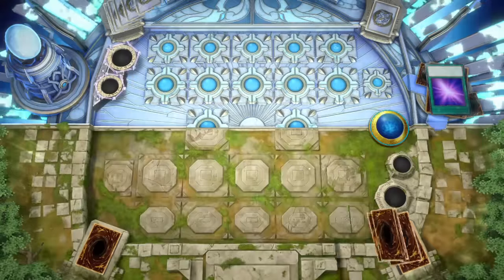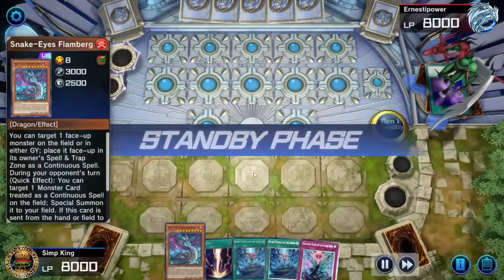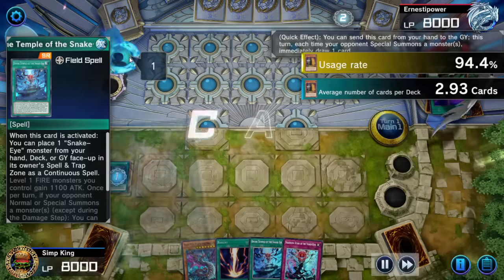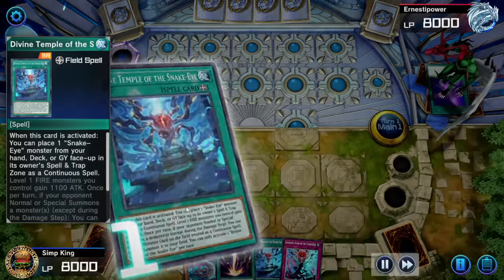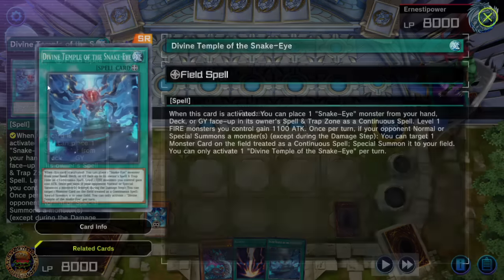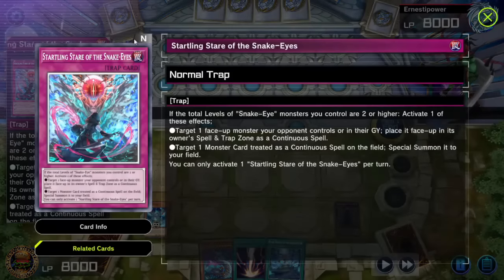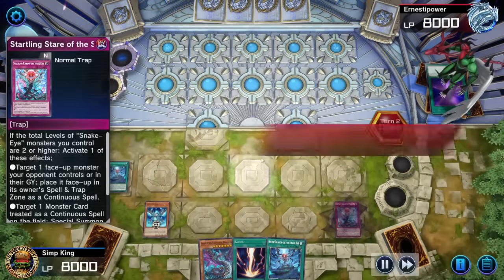Welcome to another video. Today we are testing out budget Snake Eyes with only three crafted URs. We'll talk about how to build the deck and what URs are in it closer to the middle, but first we got to show off some gameplay. When you're playing budget, some of the Snake Eyes cards that see less play are going to be more important. The Divine Temple, usually played at one, we are playing at three. Startling Snare, normally played at zero, but we are taking advantage of it.